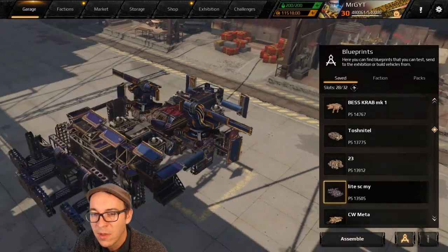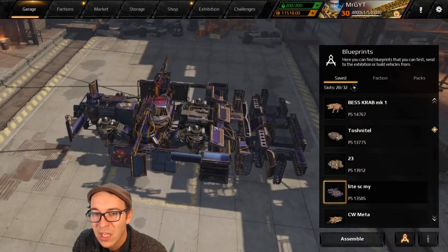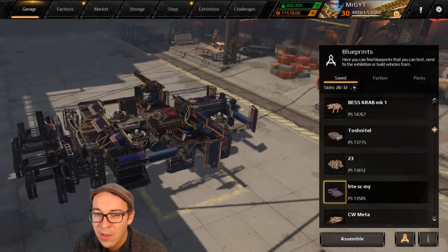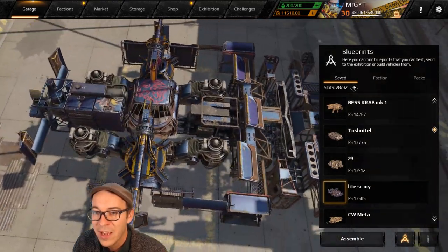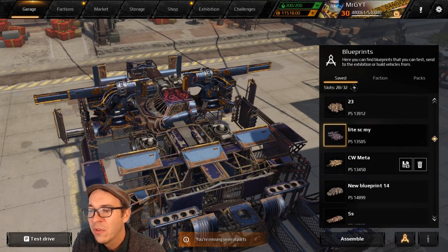Next up we've got a classic Scorpion hover. You can also see these with Omnibox because that engine bonus and reload option really adds some good versatility. You can see some counterweighted bits with the modules behind the cab. As always at this power score, all your hover builds are going to be sideways builds — Targem, just let us rotate our cabs!